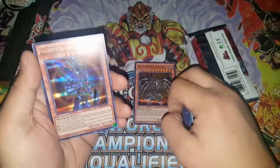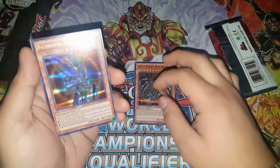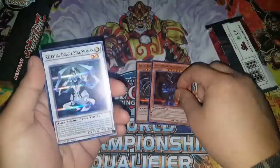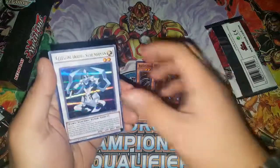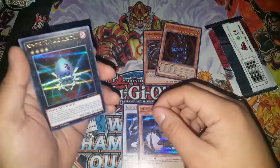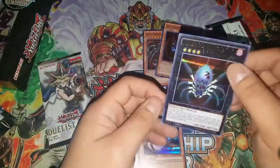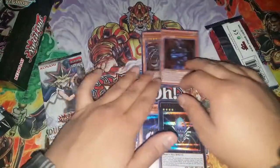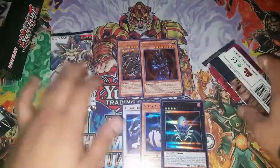We got BLS — Black Luster Soldier, Envoy of the Beginning — big daddy BLS! Perfect. Also Celestial Double Star Shaman, which is a new card, Silent Angler — that card's good — and Number 70 Malevolent Sin. Reprints on top, new cards on bottom.